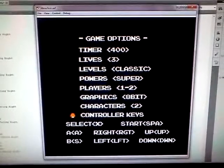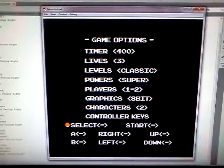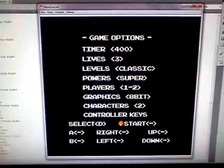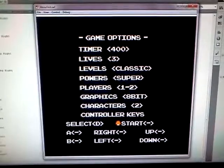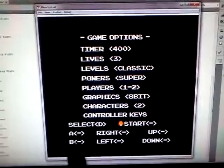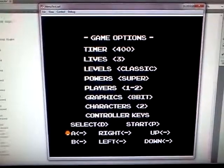So this is my select menu. When you go into the controller keys you can set your keys to whatever you want. You can't set the same key for two different buttons. So D — I can't press D again, but I can press P, but now on A I can't press P again.